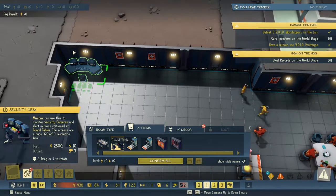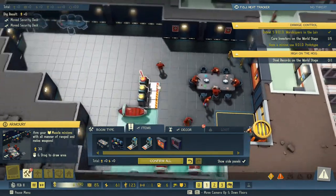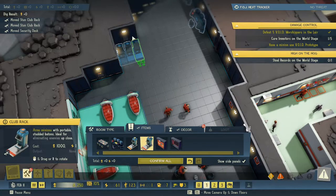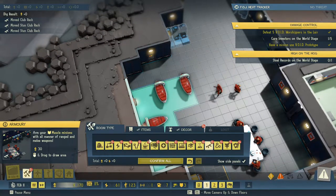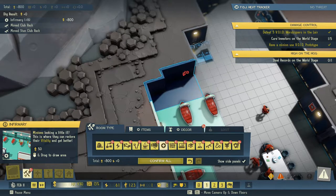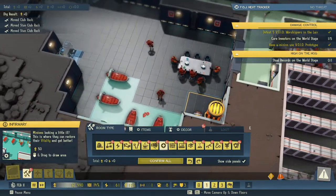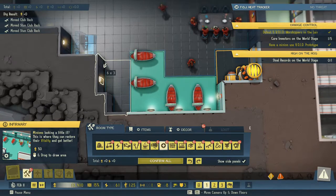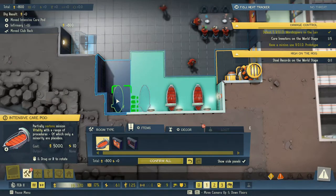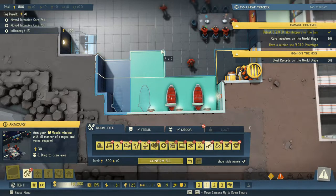We're going to move these — let's move you up here, move you up here. Let's move our racks. And let's actually turn this into infirmary — no, let's not do that, let's leave that as it is. Let's turn you into infirmary. We can move you down here, we can move you down here, then we can turn this all into armory.